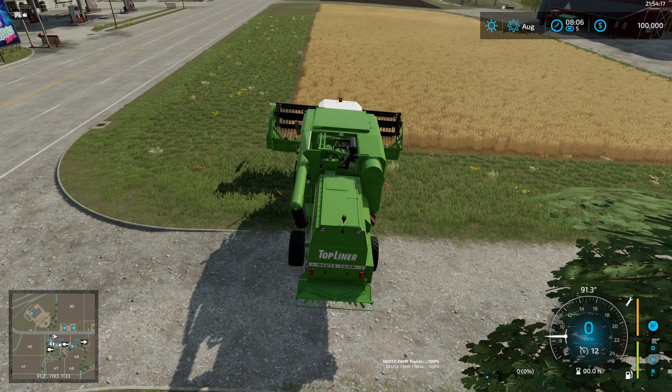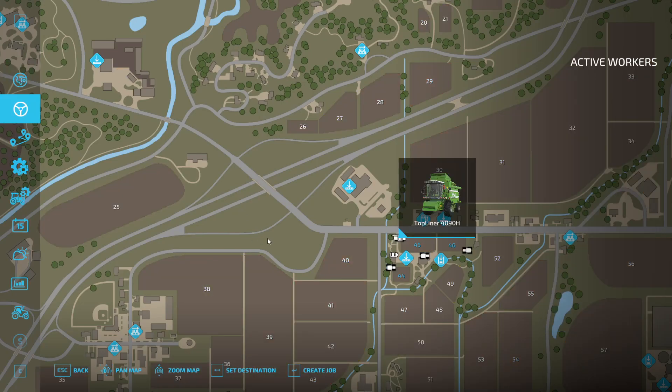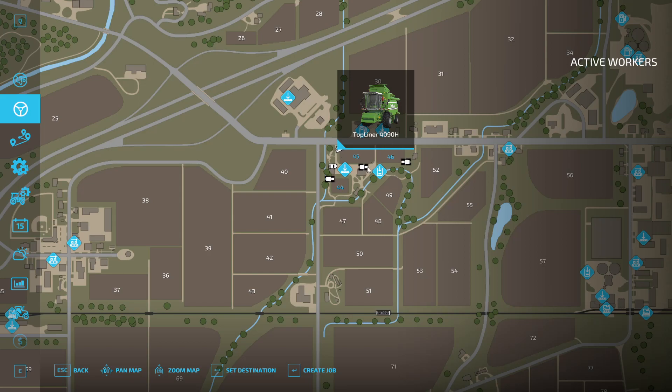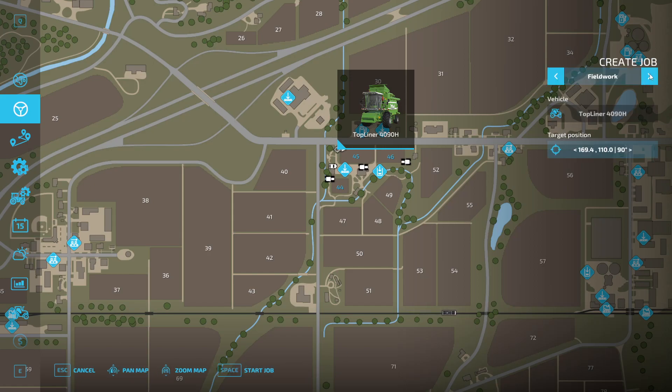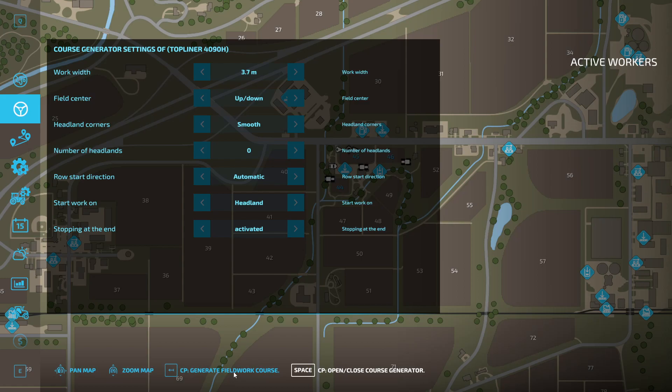What you want to do here is pull up your menu. Go up here and make sure you click on the vehicle that you want to specifically set up. You click 'Create Job', then tab over to Course Play field work. You can do nearest waypoint or first waypoint — I like to choose first waypoint. Set it, and then try to get it right on the edge of the field, somewhere right about here. Set your cursor, generate a course for starting the job, and click on the open space generator.